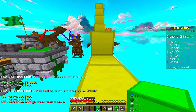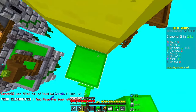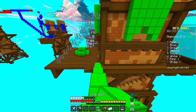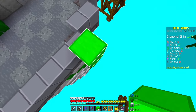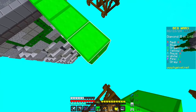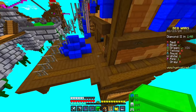Teams are getting killed one after another. White and Aqua have no bed — they are not the main threat. The main threat might be blue, because red said blue is hacking. I somehow know who's hacking and who's not because I have experience with hackers — I was once a cracked player and had a lot of experience with hackers.